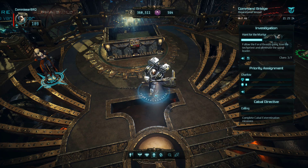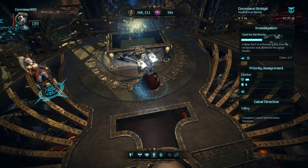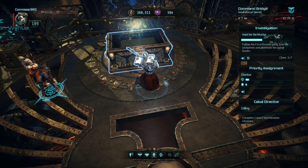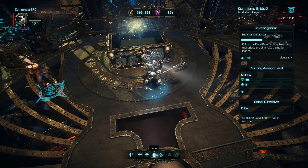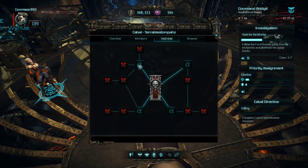Unfortunately, a Heavy Bolter doesn't just come early on in the game, so you basically got to level up to eventually unlock it. The system is very similar to how Vermintide is set up, so new weapons show up the more you play. As you can see here, I actually have a Cabal as well, where I've been trying to complete some missions and get some experience towards your Cabal rank, which apparently leads to a Tech Tree and all sorts of cool stuff. We're the Terrible Stompers — get it? Terra, like the world Terra.